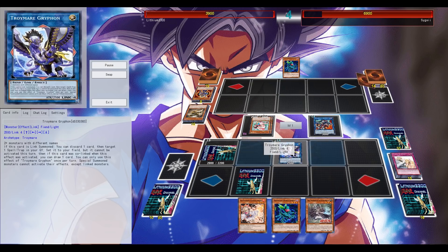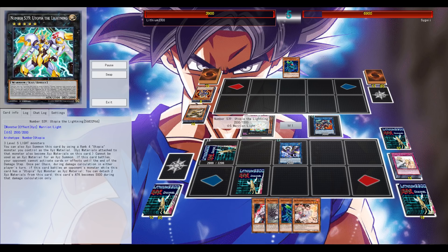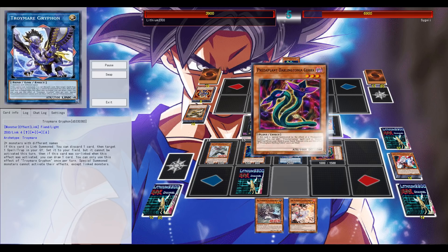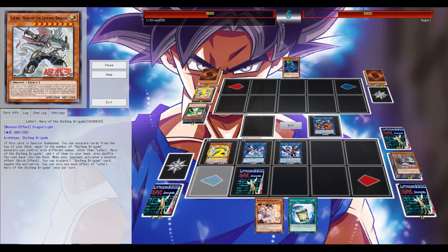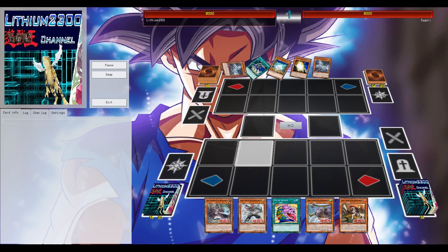Eventually going for Griffin as well to negate any special summon monster's effect on the field — grinding and keeping control of the duel. The Utopia is not a threat since it cannot activate its effect when it's a special summon monster not linked or in a zone where a link monster is pointing to. Going for Proxy Dragon to make my big Skyfang monster able to use its effect since it's linked to Proxy Dragon.